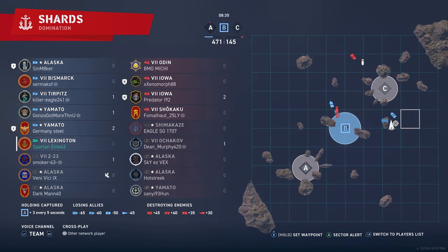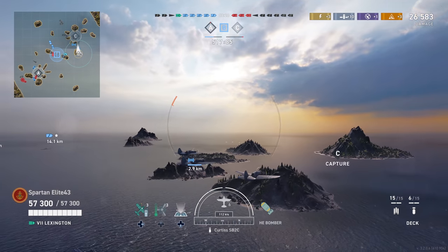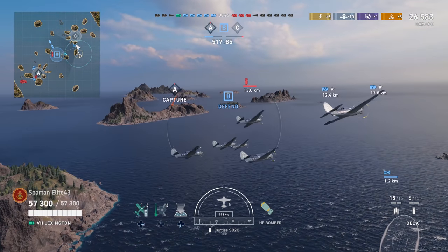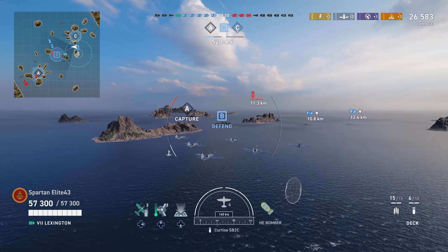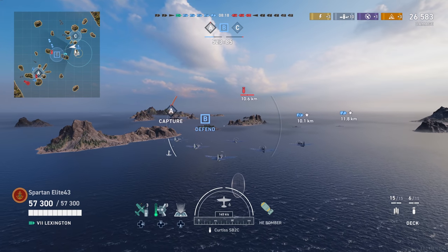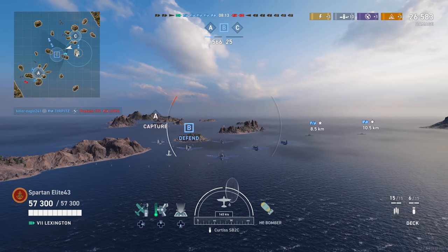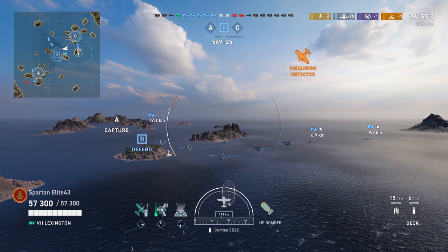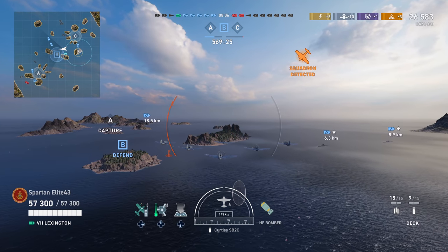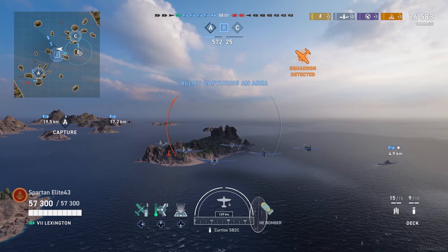I'm going to launch my planes and demonstrate something new. If you go to your map while you're flying your planes, you can set a waypoint and your ship will autopilot itself there — it is not a perfect system. On PC you were able to use a mouse to click exactly where you wanted your ship to go and set up multiple waypoints. On console you can't really do that — you just select the square and press X and it goes straight towards that square. We're going to try to get in and capture a base and also go out to find their aircraft carrier.